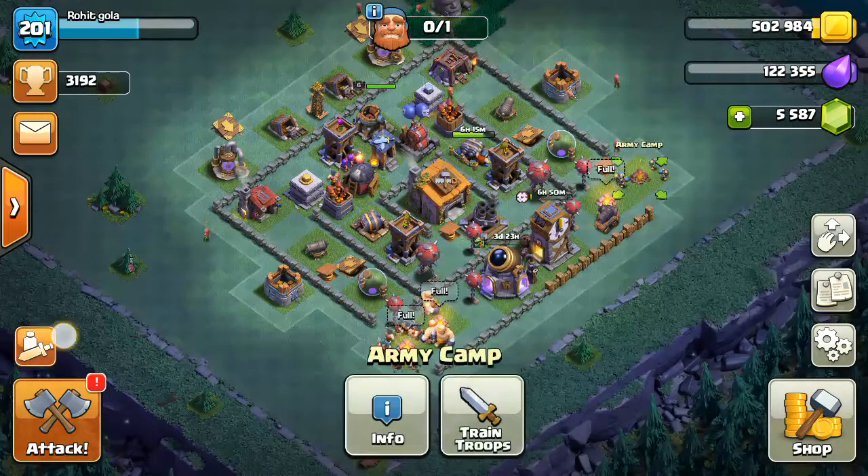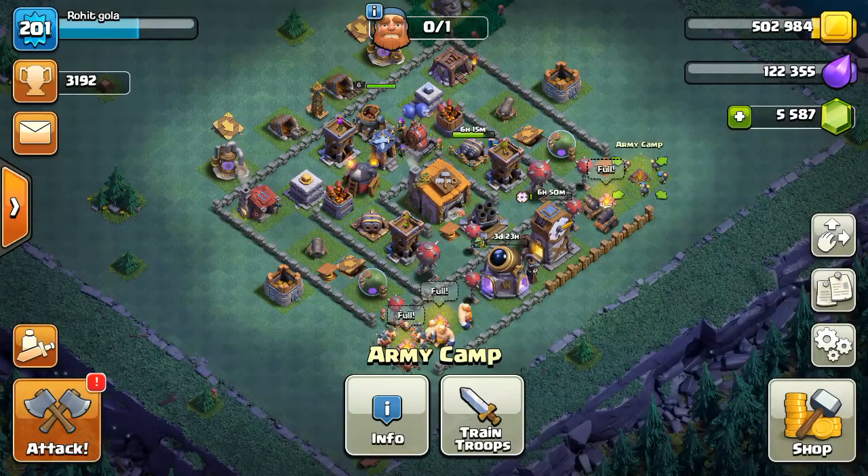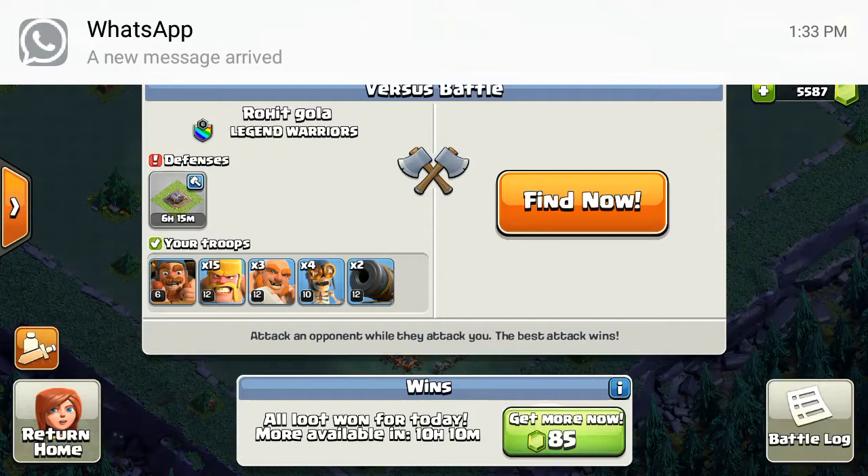I used one army camp as Barbarians, one army camp as Giants, one army camp as Ball Breakers, and one army camp as Cannon Carts. Now we can see what my attack looks like — the last attack.